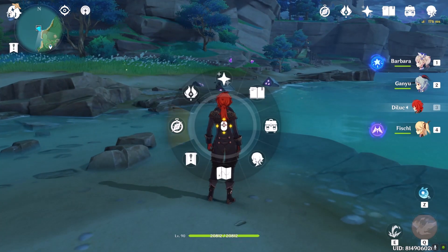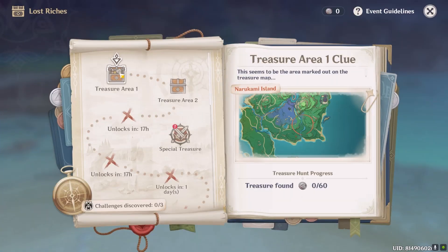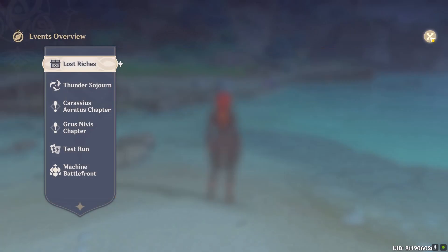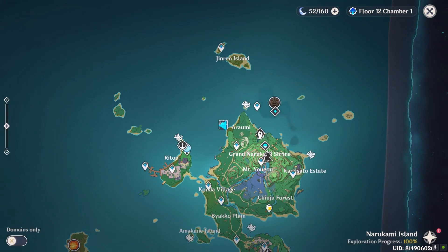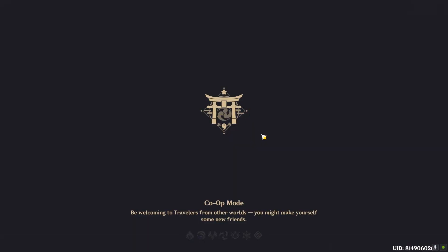All righty — oops, I exited out. All right, details. Treasure — I'll just do the first one. Where is that? Narakami Island, somewhere here. I'll do the first one and then we'll call it a video.